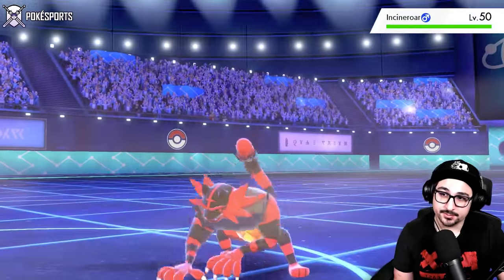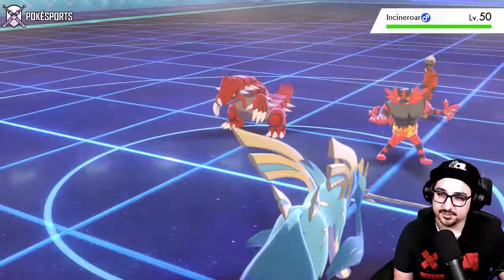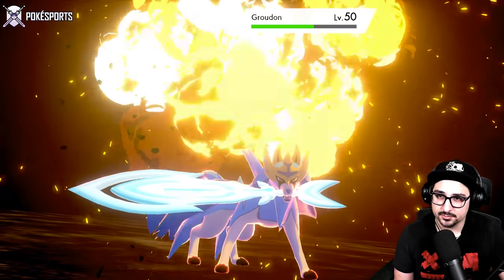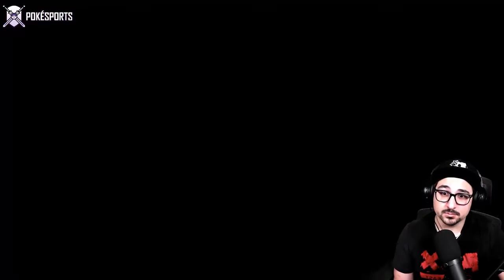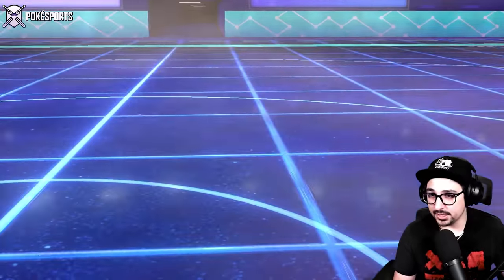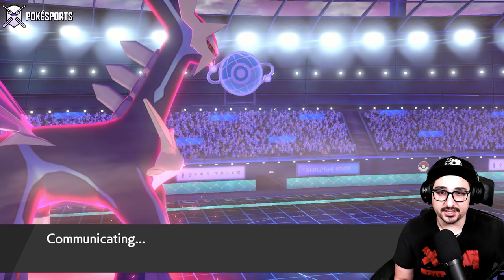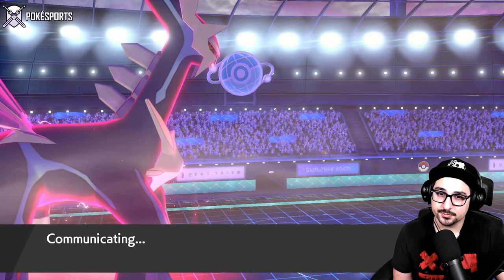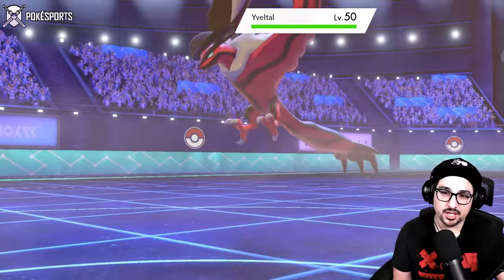Groudon Dynamaxes — they withdraw Yveltal into Incineroar. Fine, it's still gonna be double damage. They're not Dynamaxing... they are confused on who to commit the Dynamax to, or they're just waiting for my Dynamax to run out. I don't think Groudon's gonna like this very much unless it's Assault Vested. Yeah, right on, didn't like that very much. Now that they only have Yveltal as the competent Dynamax mon, and now they can't constantly Intimidate swap, I think this is fine — I'll swap out Zacian to preserve it while I can. They're gonna start clicking Air Stream with Yveltal.